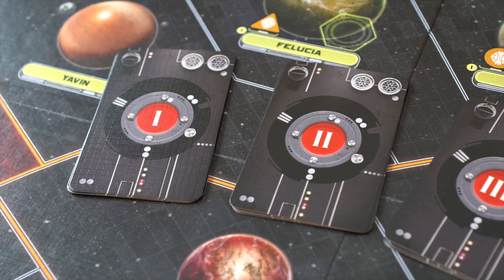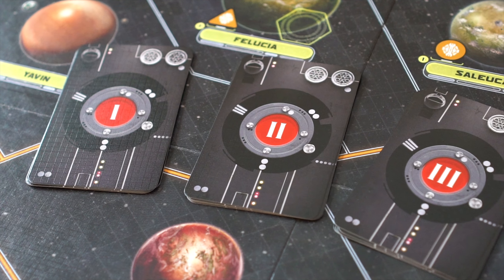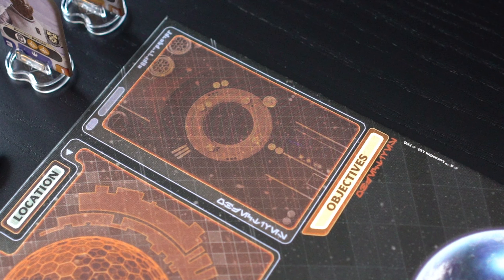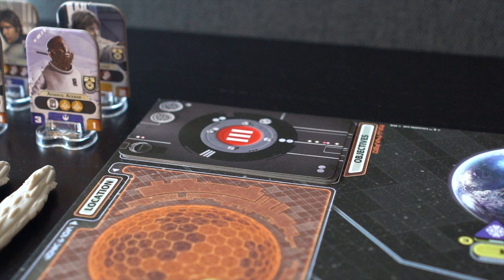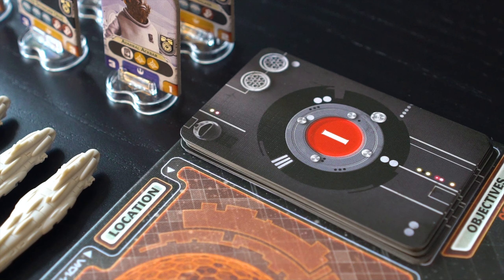Now, the objective deck. These objective cards are sorted into three piles based on the value on their backs: 1, 2, and 3. These are placed on the objective space on the board — first pile 3, then pile 2, then pile 1. The Rebel player will then draw one objective card, keeping it hidden from the Imperial player.